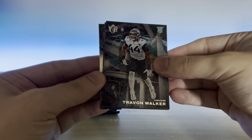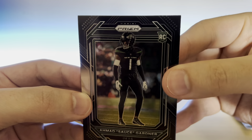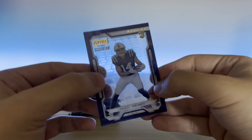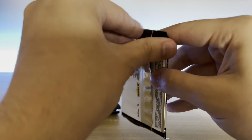Alright — Prism Black. Rookie. Is that a Raven? Oh no, that is a Jet. That is Sauce Gardner! How about that? I'll take that. And an Alec Pierce Playoff Momentum. I'll take a Prism Black Sauce Gardner for sure.